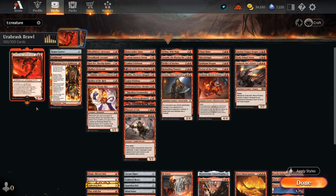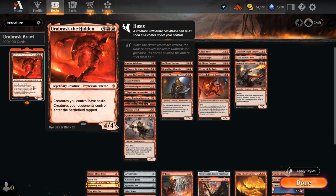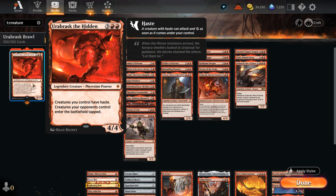Hello and welcome to another Historic Brawl gameplay video as we continue to explore the various Praetors. Today it's time for Orobrask the Hidden — a 5-mana 4/4 saying creatures you control have haste and creatures your opponents control enter the battlefield tapped. So if you can get ahead and land an Orobrask, it's going to make it very hard for the opponent to recover, especially if they rely on creatures to block.